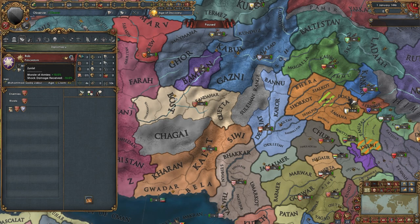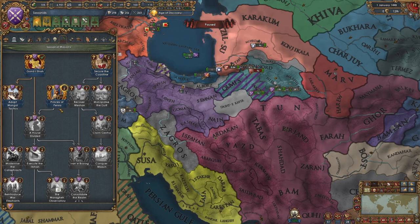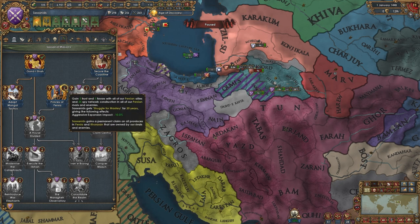We also have this Zunist over here, which I have actually never heard of — I think this might be an unannounced thing, so don't be mad at me, Parm. Either way, we've got a new religion here. And with this Princes of Persia mission, they are going to get claims on the entirety of Persia and Khorasan that are owned by their rivals.